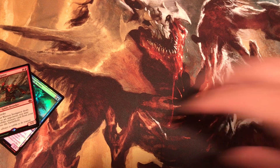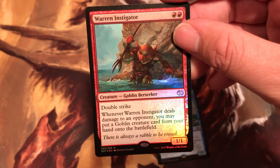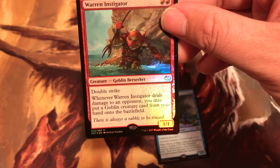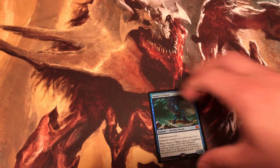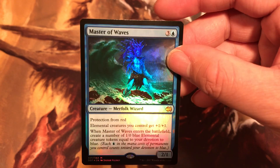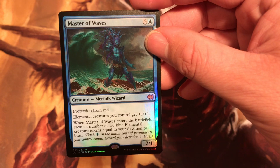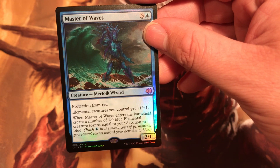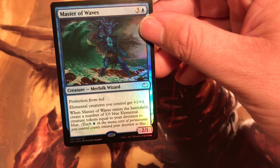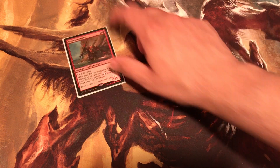Okay, first off we have the War Investigator. Costs 2, double strike. When War Investigator deals damage to an opponent, you may put a Goblin creature card from your hand onto the battlefield. The other creature we have is Master of Waves. Costs 4. Protection from red. Elemental creatures you control get plus 1 plus 1. When Master of Waves enters the battlefield, you get a number of 1/0 blue Elemental creature tokens equal to your devotion to blue.